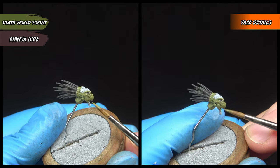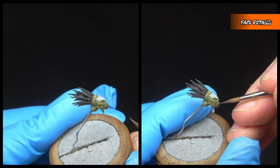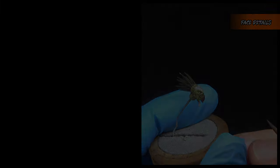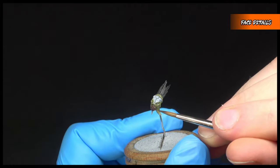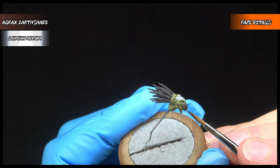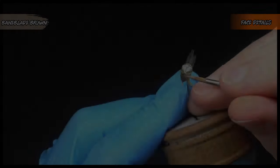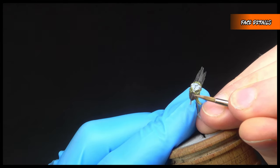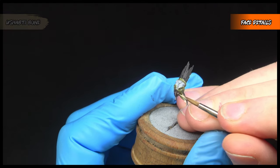Onto the beak now — we're going to be layering from initially Deathworld Forest and moving towards pure Rhinox Hide, doing about four layers of this and mixing more and more Rhinox Hide gradually in with the Deathworld Forest. I then finished with pure Rhinox Hide at the very centre of the beak, as this is where we want it to be darkest. To help blend the beak together smoothly I then used a wash of Agrax Earthshade, pulling it towards the centre. Once dry, I highlighted the sharpest edge of the beak with Bane Blade Brown, and to finish it's a simple dot of Ushabti Bone on the most pointy areas.